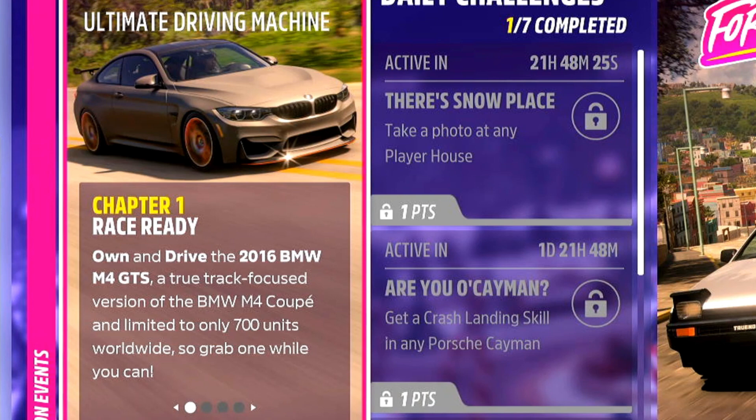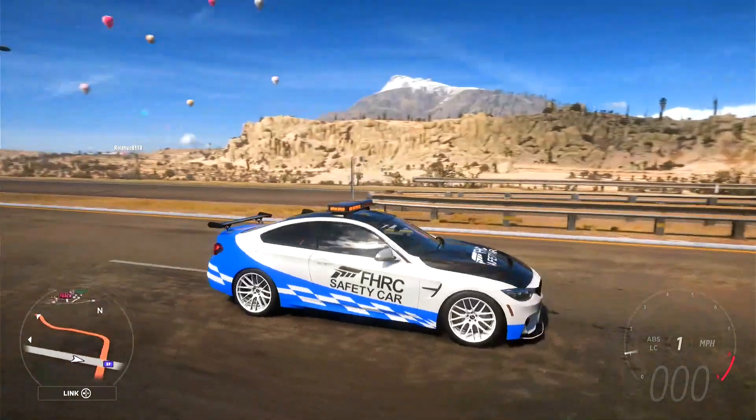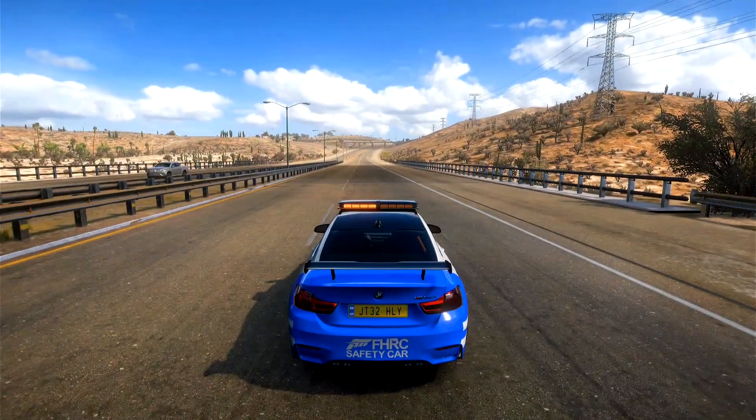Chapter number one: Race Ready. We need to own and drive the 2016 BMW M4 GTS — yes, that's the one you can put lights on. If you don't know how to get it, you can get this thing as the car accolade reward for owning an absolute ton of BMWs. Here's mine, and let's go ahead and move it forward a little bit. That is chapter number one complete.